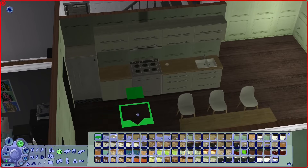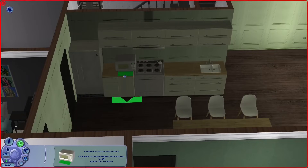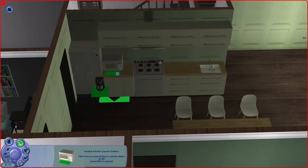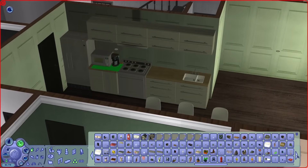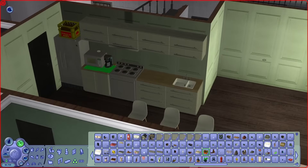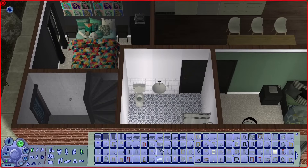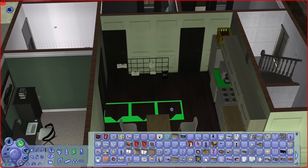I started working on the appliances part. I wanted to have a microwave, so I considered putting it onto the fridge, but that didn't really look good. So I decided to instead squeeze two different appliances onto the same counter. What's important if you want to do that is to put a surface blocker onto the actual counter, because otherwise they will use the counter normally to cook dinner on and that will look really weird. So that's what I did.